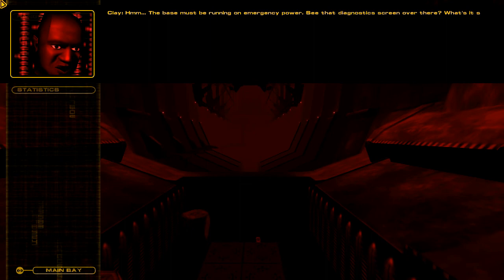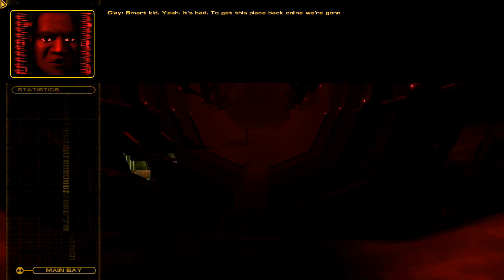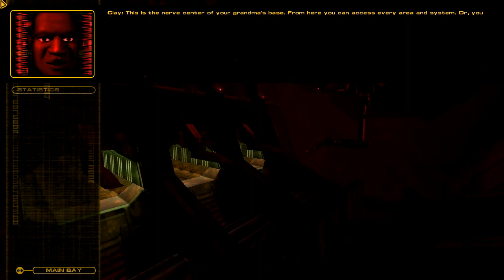It's real dark in here, Clay. Are you sure everything's working? The base must be running on emergency power. See that diagnostic screen over there? What's it say? It says fuel rod malfunction. Is that bad? Smart kid — yeah, it's bad. To get this place back online, we're gonna need a whole new set of fuel rods. This is the nerve center of your grandma's base. From here you can access every area and system — or you could, if everything was working. Some functions seem okay. Try looking at the hangar.